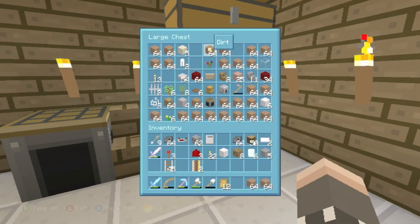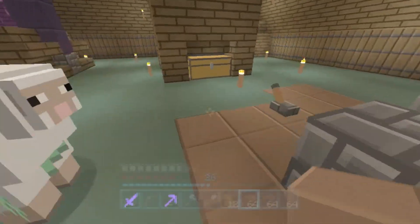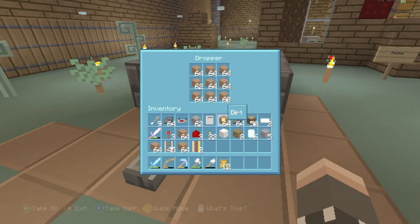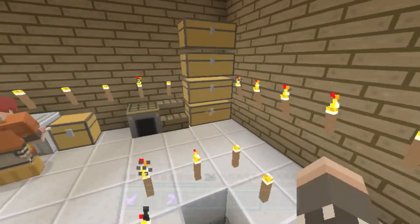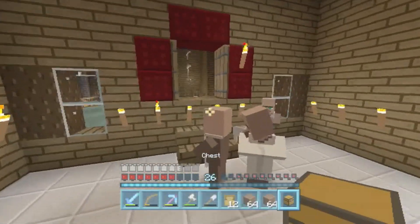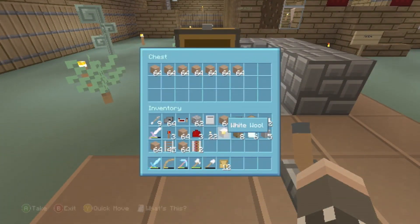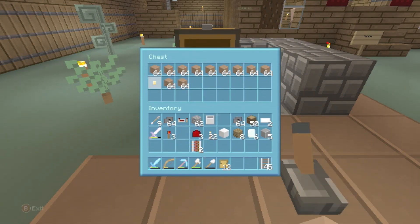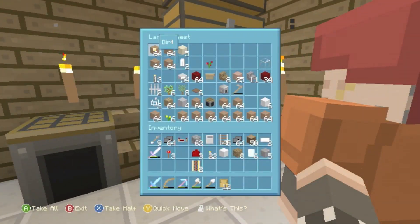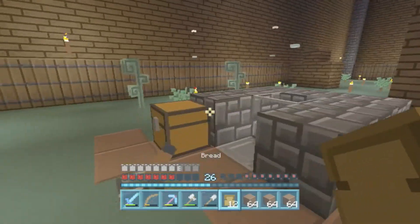Let's put anything we don't need in here — for example, we do not need all of this dirt. Let me get out all of this dirt and dump it in there. We can just leave that going. Next to it I'll put a chest, and in that chest we can put stuff we're going to put in the bin, like all of this dirt. Are you putting leather in the chest? I've only got one piece of leather.